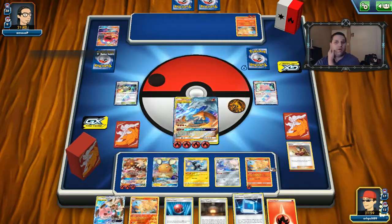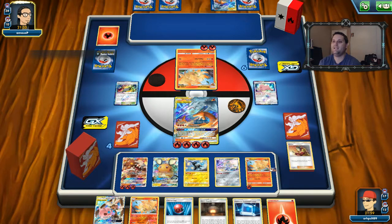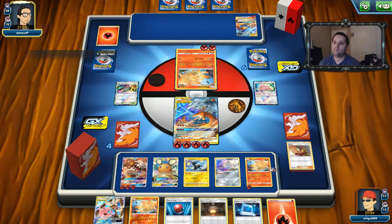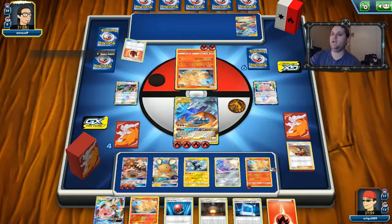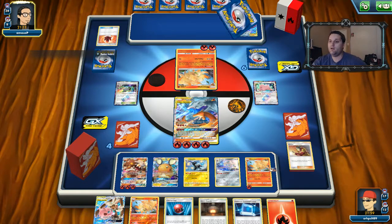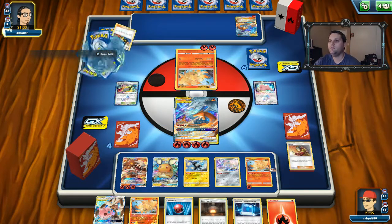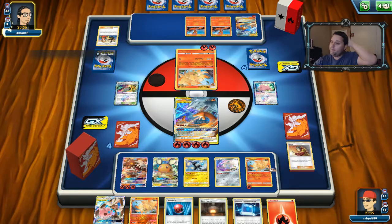We'll get an energy from the Heat Factory and a Pokecomm, and we got a Giant Hearth — so we're looking really good right now. Even if you somehow magically get Reshiram up, that isn't good for you because if I Nine Temptations it and go into that — there's the Fire Crystal. I think I'm going to destroy this deck. Everything has a retreat cost of one, so we can use the Heat Factory and then get rid of it. There's a Slugma — like I said this was a McCargo deck, which I'm not sure was doing too well.